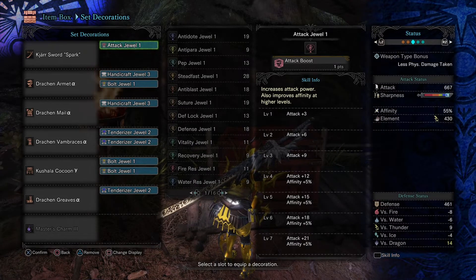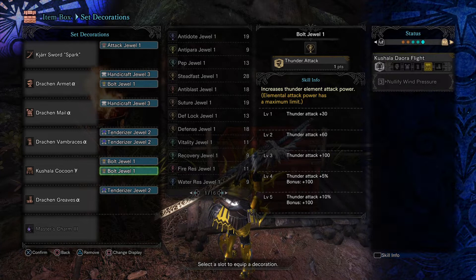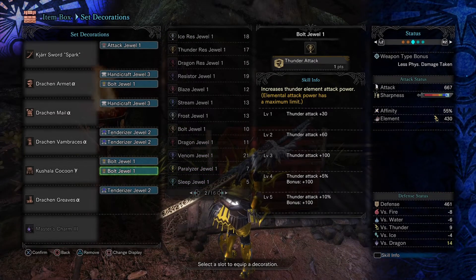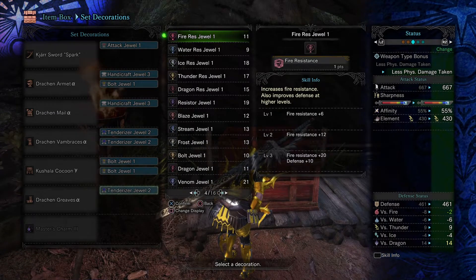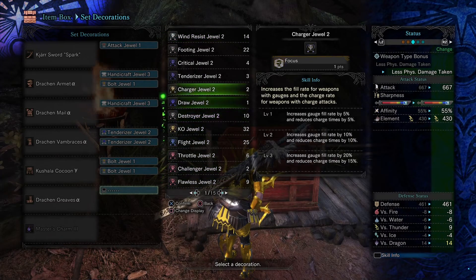I got it to 105% on weak spots and I even threw in 4 Handicraft and 3 Thunder Attack, because this weapon can have a max of 3 Bolt Jewels and it gets the most out of them. You can see here from 390 to 430 — that's the plus 40 — from 60 to 100, and it doesn't go up any higher. So if I take off a Tenderizer just as an example to put in another Bolt Jewel, it doesn't go any higher.